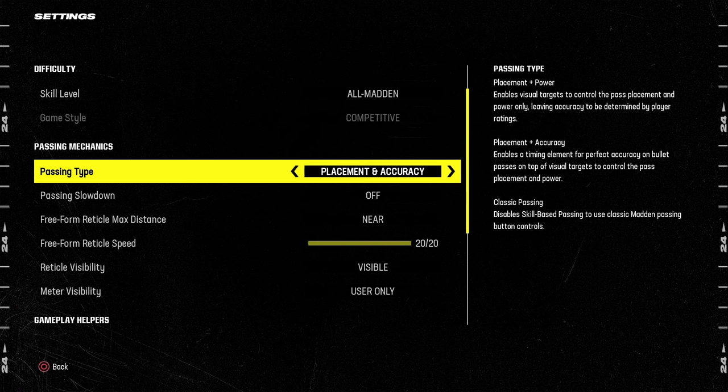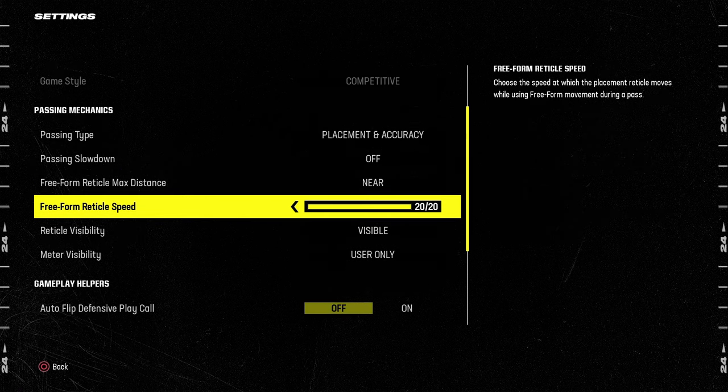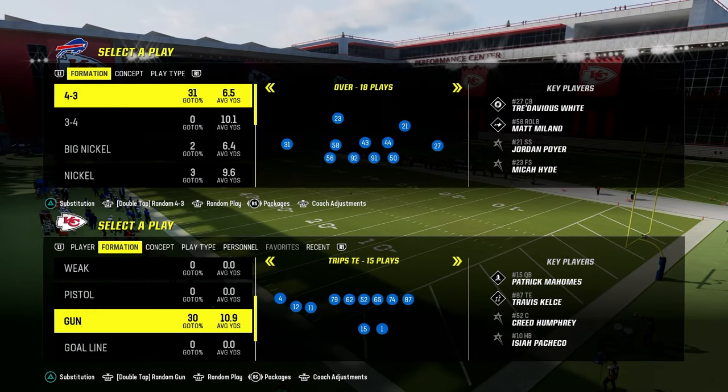For freeform settings, placement and accuracy near 20 out of 20 is the top level passing setting you can have. But some people just starting out or not as comfortable with the higher reticle speed can try 13, 7, or even 5 out of 20. All of those have been proven to work at a pretty high level.